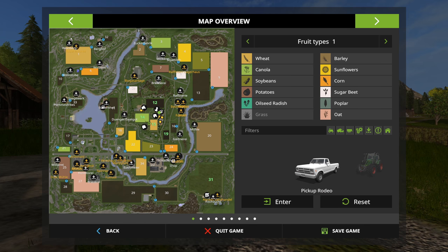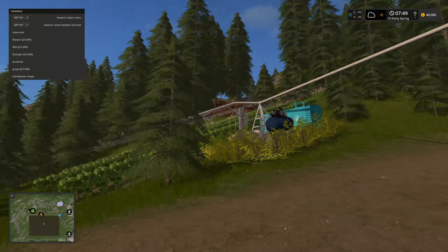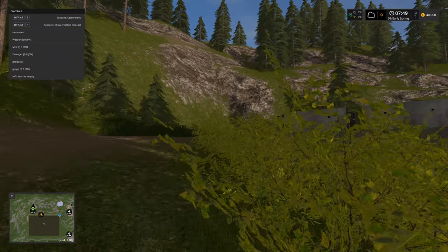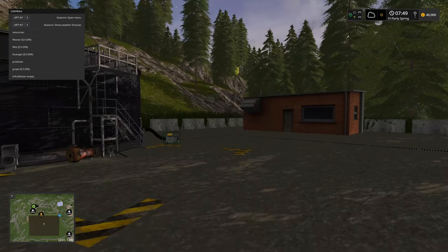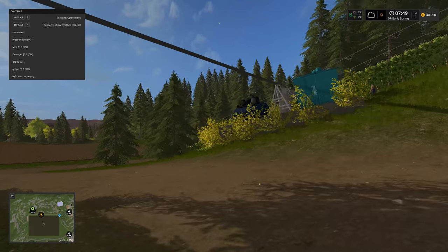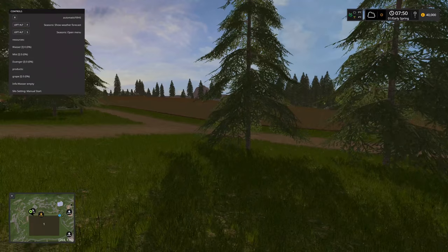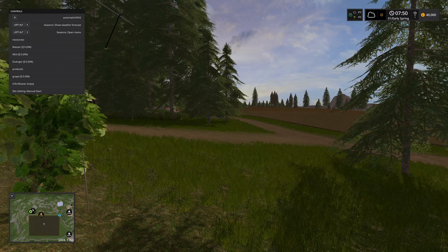Heading up to the Weinberg - wow, they've really done this well. There's a winery mod that's placeable and doesn't always fit maps well, but they've integrated it into the hillside really nicely. It looks pretty good. You get grapes out by providing water, manure, and compost.